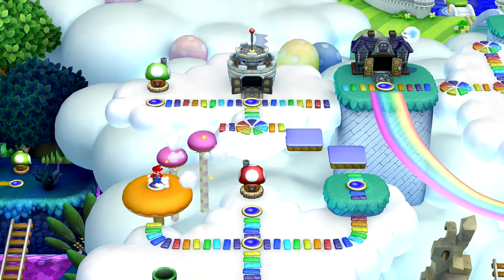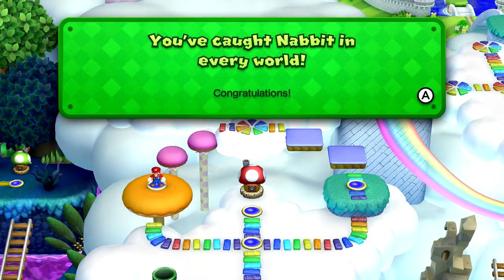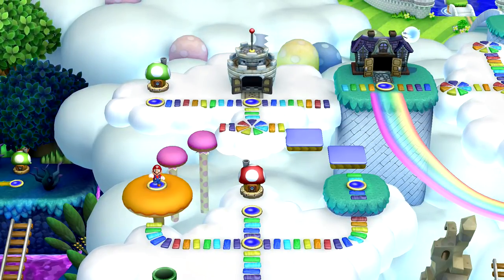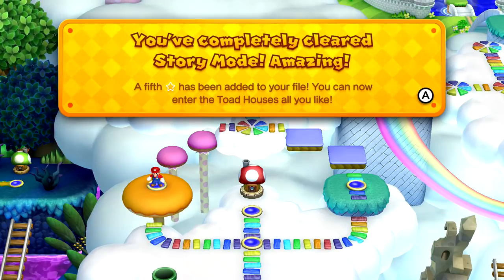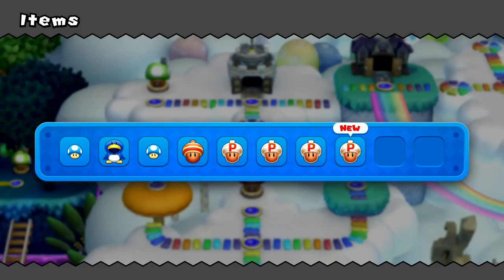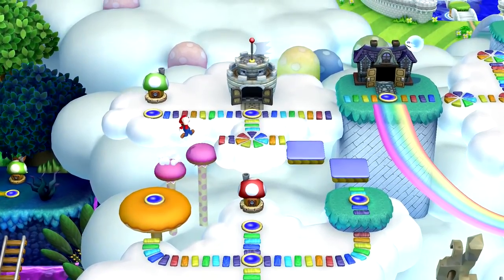You've caught every Nabbit in every world! You've completely cleared story mode - a fifth star has been added to your file. Amazing! You can now enter the Toad houses all you like. So no matter how many times we enter the Toad houses, we can re-enter them and get more power-ups and stuff.